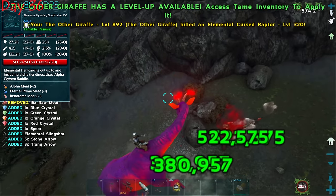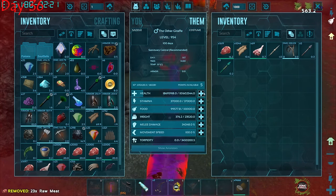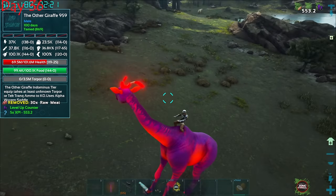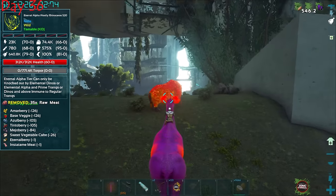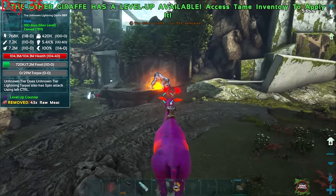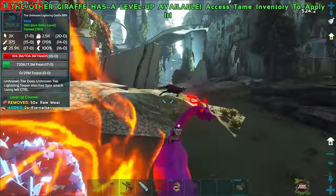We're still not maxed out — after a bit more leveling we had 100 million health. Then out of nowhere I encountered this new creature — some kind of woolly rhino variant — that I had never seen in eternal before. With this guy it felt like we could definitely take on the bosses. This thing is insane and I've never seen it added to this mod before.